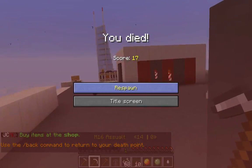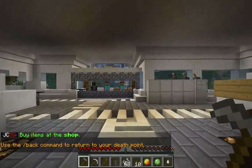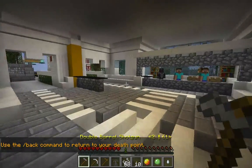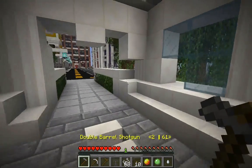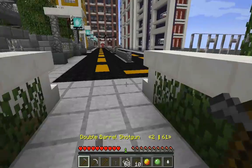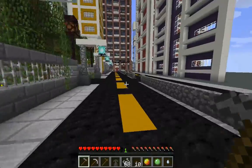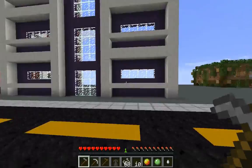We both just died, but as you can see the guns do run on the ammo system. The name of the gun will actually tell you how much you currently have and how much you'll have once you reload. You press Q to reload, and you can left click to zoom in for accuracy, which is awesome.